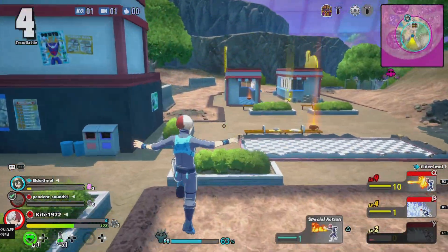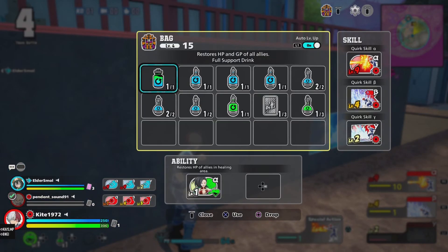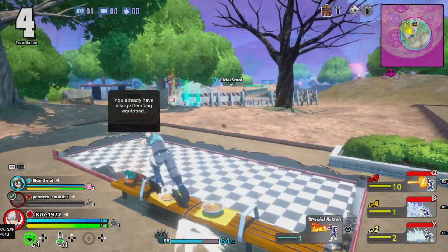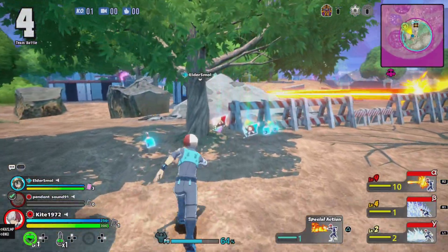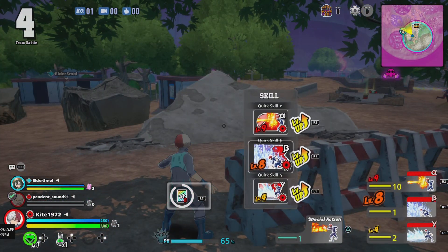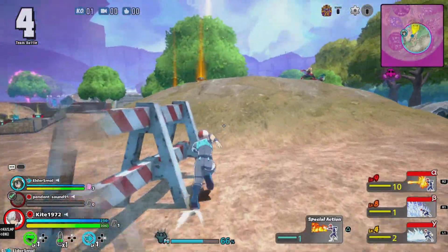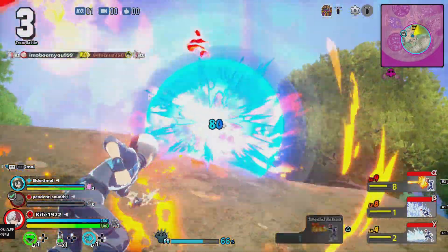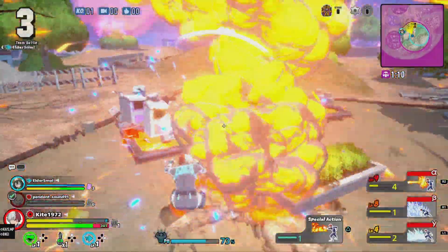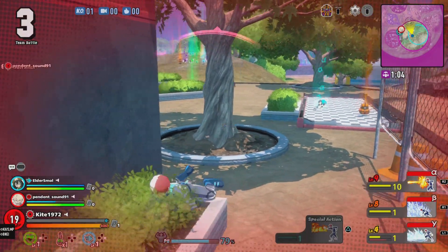I don't have enough to revive him yet — I need three total white cards and I've only got one. Three white revive cards become one red revive card. And then I was taken down.